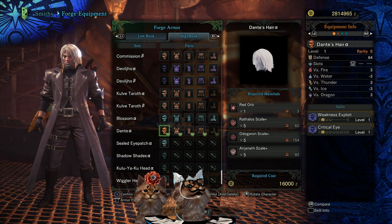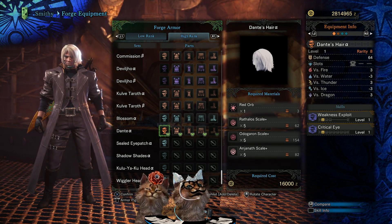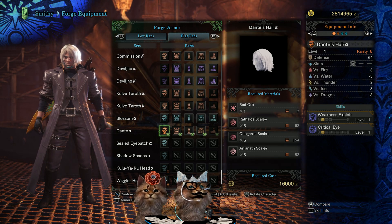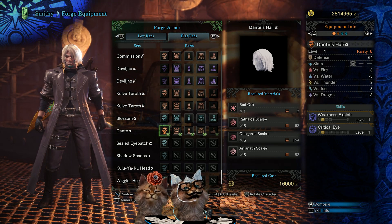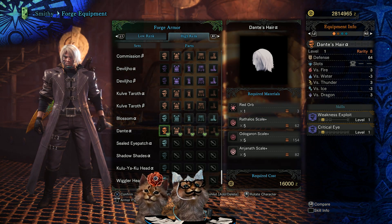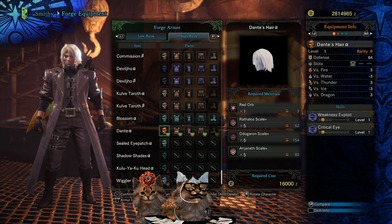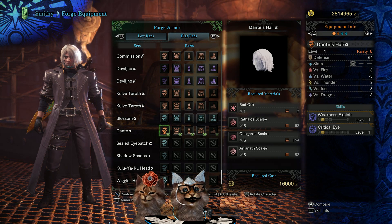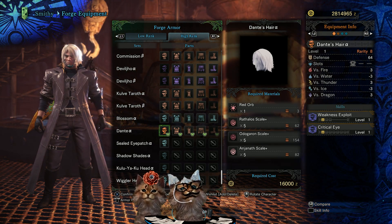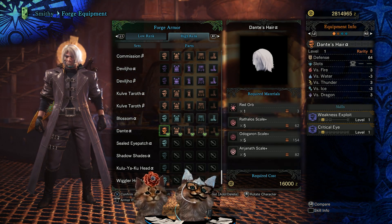Let's take a look at Dante's hair - his beautiful hair. Rarity 8, defense 64 at base level. It's got one level one slot. Defenses are: three to fire, negative three to water, two to thunder - wait, let me go through this properly. He's got three to thunder, negative three to ice, and three to dragon.